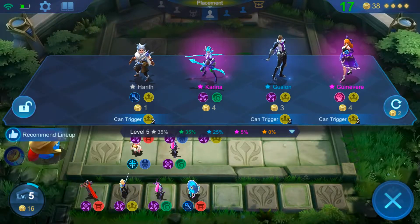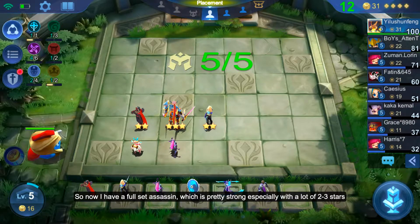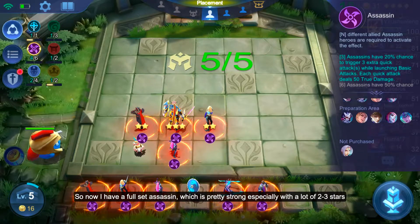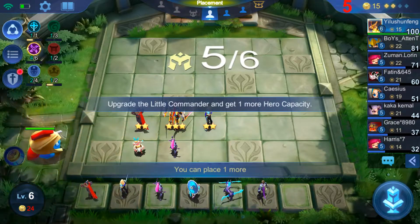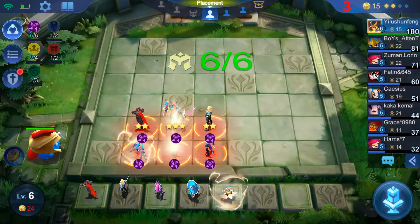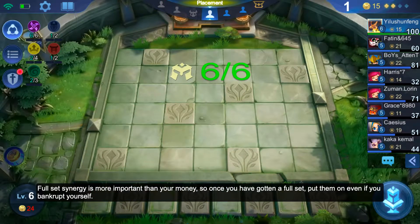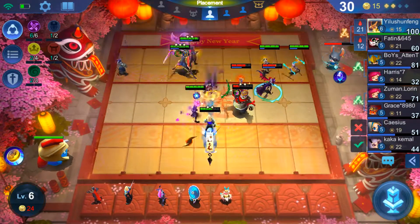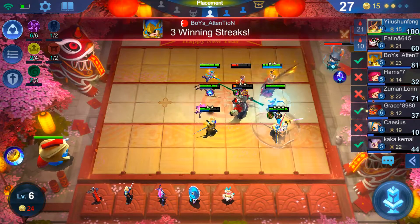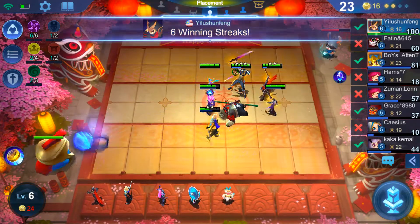I have a lot of money now — I'm just going to buy Karina and Hayabusa to complete my full assassin set. Now I have my full set. Full set is more important than your money, so once you get a full set of any synergy, put them on even if you have to spend money on the captain upgrading — it's worth it, you're going to start winning from there.